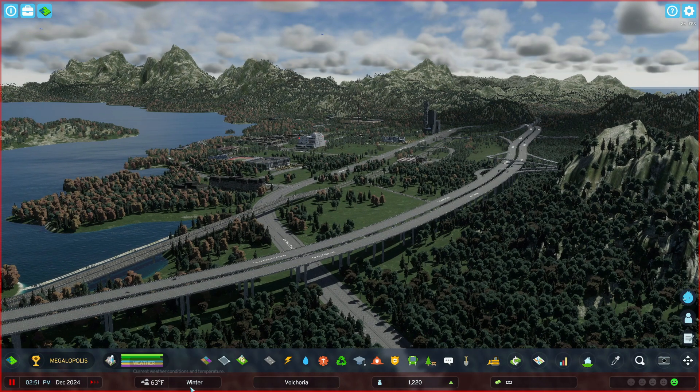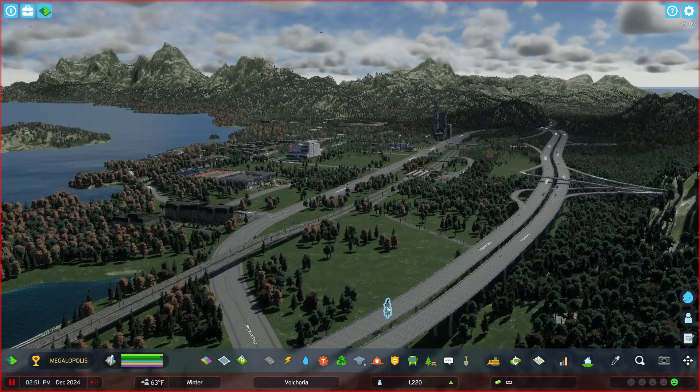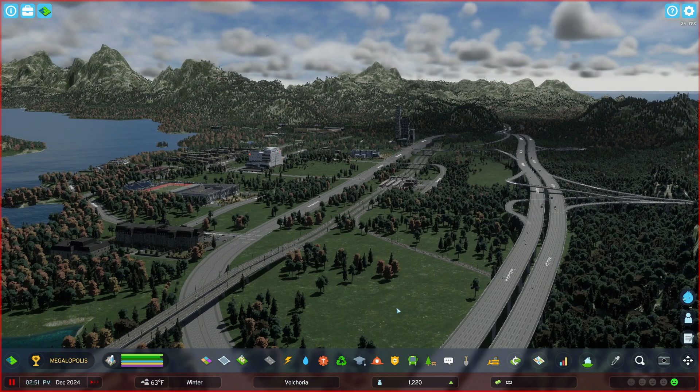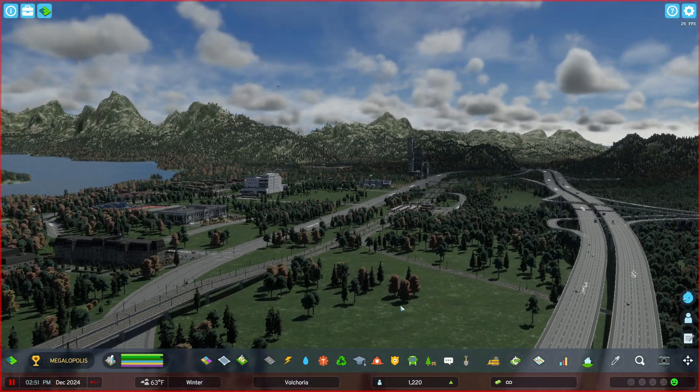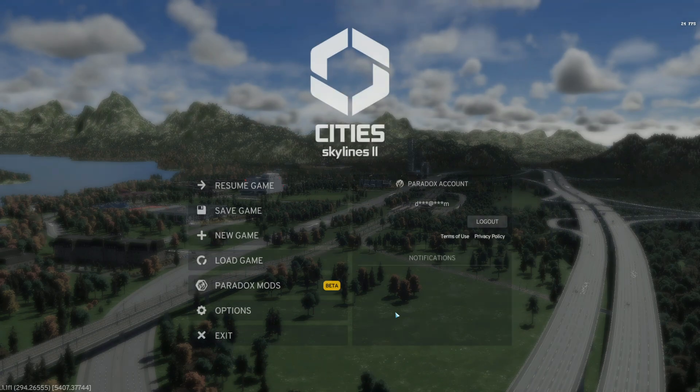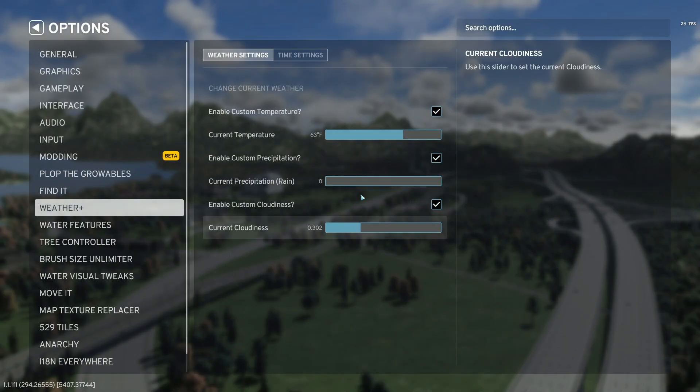We are in December right now, which is winter. The color of the map is going to look a little bit different. In mid-fall and late fall it's going to almost look like it's very hot. You can lower that temperature down, or if you want it to look a little bit warmer you can come into your mod and move it up to about 75 degrees.